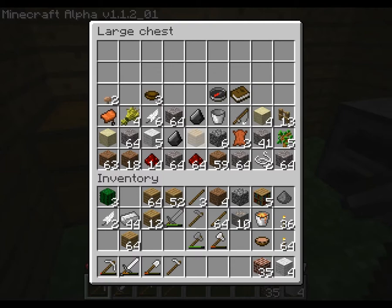But yeah, we got all this stuff. We got a book. Tell my bookshelf. Lots of wool. I don't know why those two aren't together. Some wheat. And saplings.